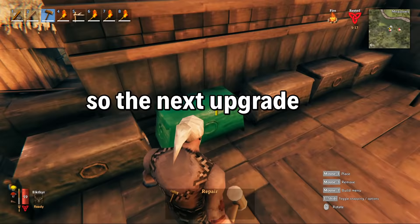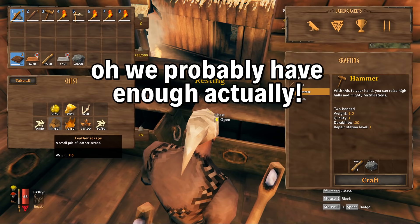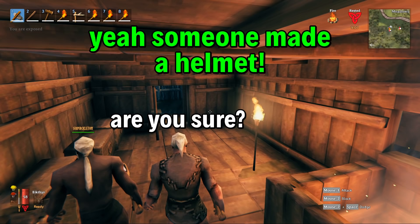The next upgrade for the workbench is the tanning rack, which we need 15 flint. Oh, we probably have enough actually. 15 flint, 20 leather scraps, 5 deer hides. We haven't got leather scraps. Are you sure? Yeah, someone made a helmet.